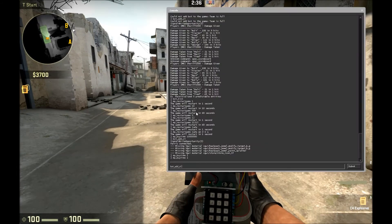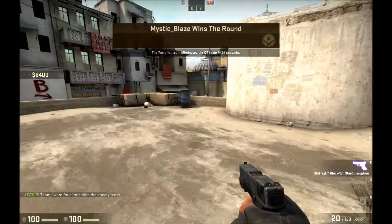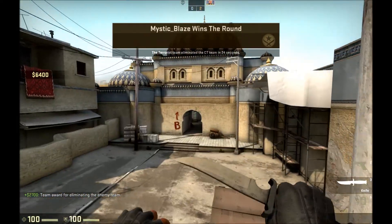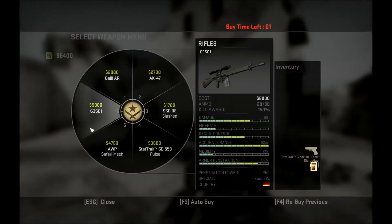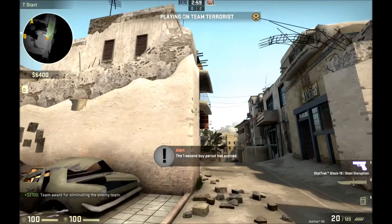So if we just add the CT side, it should only give us 1 second — so it could only be pistol or knife. You can set it to anything. So then you have 1 second, and then it's done.